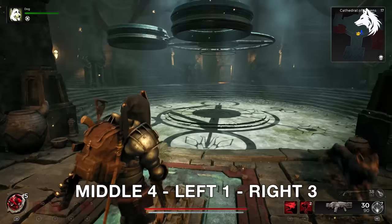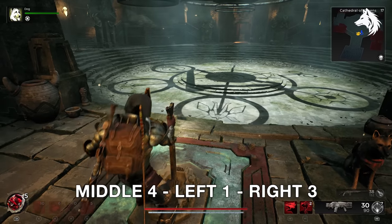Next, return to the middle lever and pull it four times, then the left one and the right three.